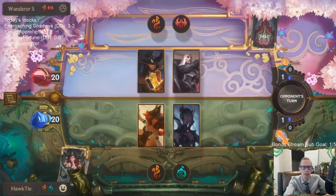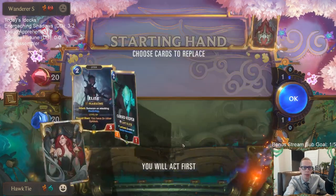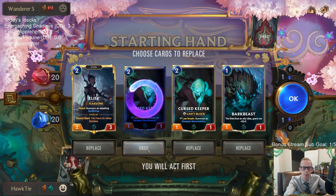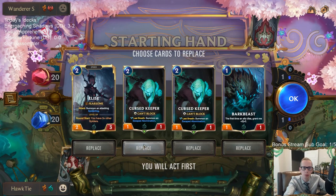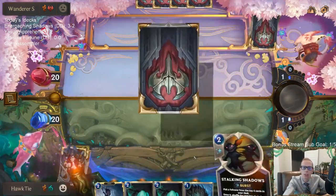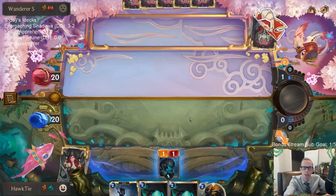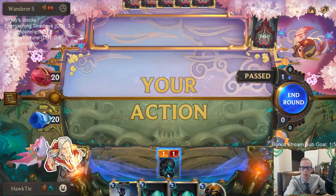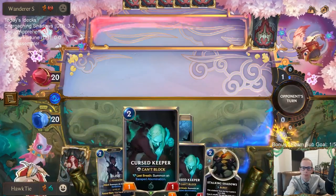We've got a really good test here — Twisted Swain, one of the best decks. Mulligan question: do we keep two Curse Keepers or just one? We're keeping Bark Beast, Curse Keeper, and Elise — definitely keeping these three. The question is just whether we want a second Curse Keeper or not. Yeah, let's keep the second Curse Keeper — Curse Keeper makes some of their cards like Make It Rain and Twisted Fate's red card worse.